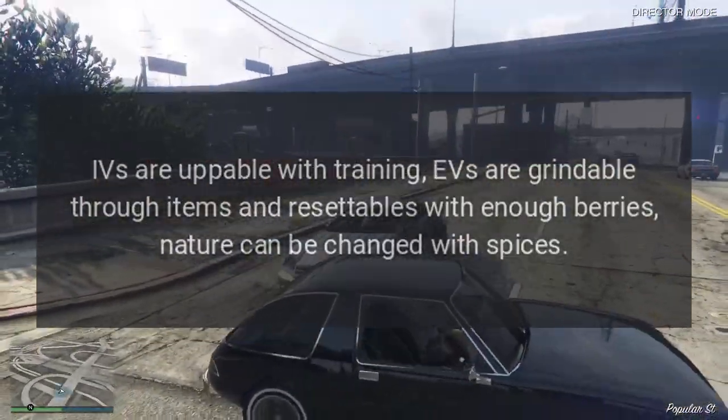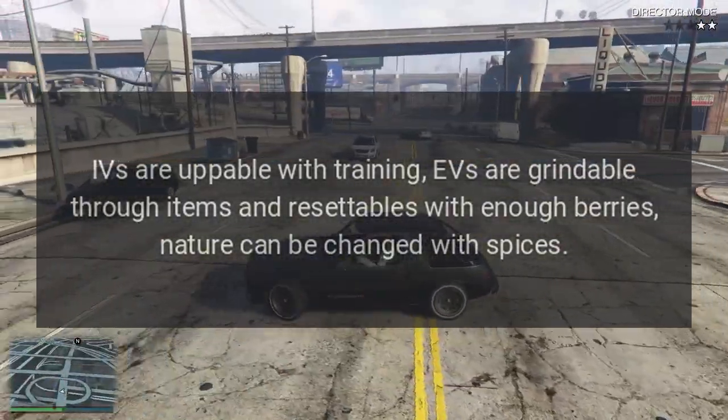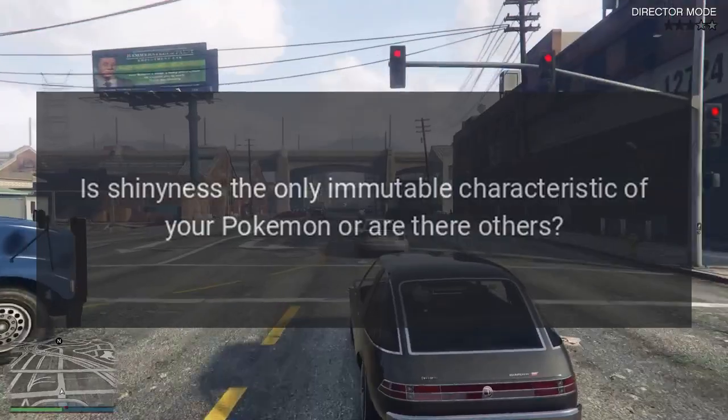IVs are uppable with training, EVs are grindable through items and resettable with enough berries, and nature can be changed with spices. Is shininess the only immutable characteristic of your Pokémon, or are there others?